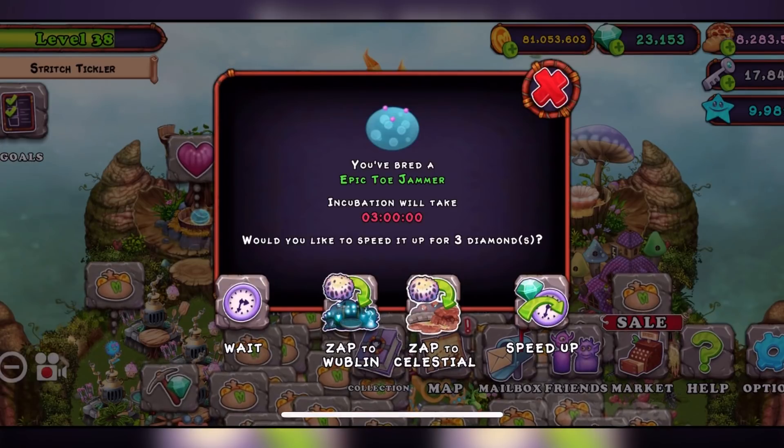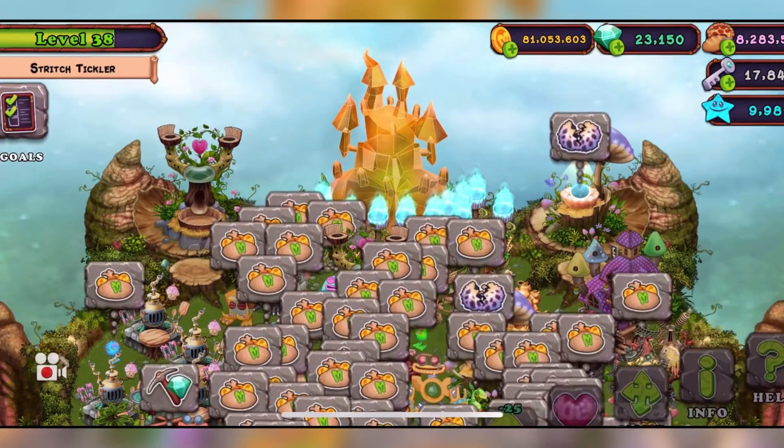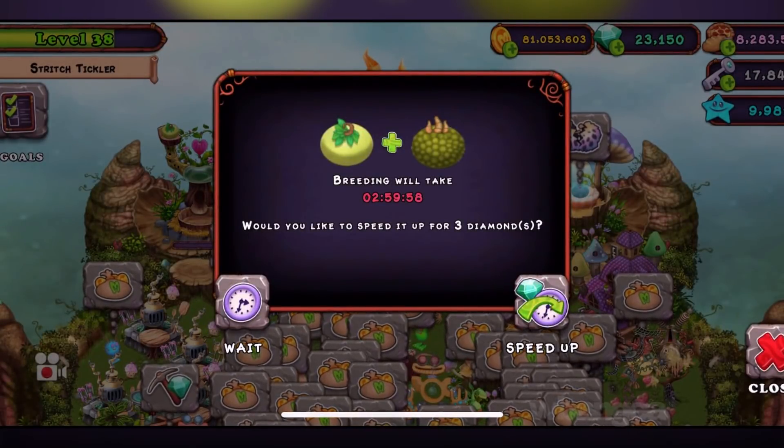So epic Toe Jammer on the plant island — it is three hours. Let's speed this up and retry so you can see the combination. I use the Imbret as well as the Octopus Monster. There we go — three hours.